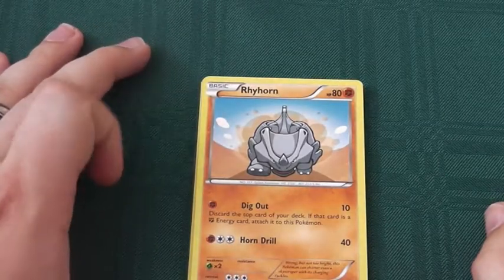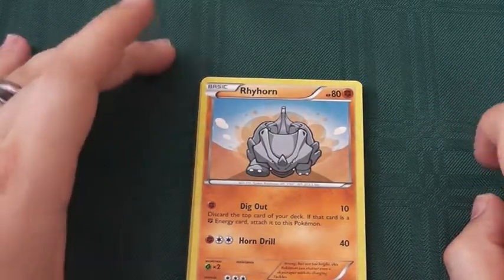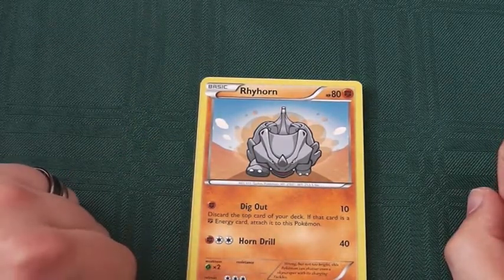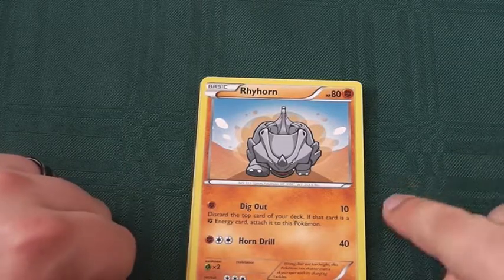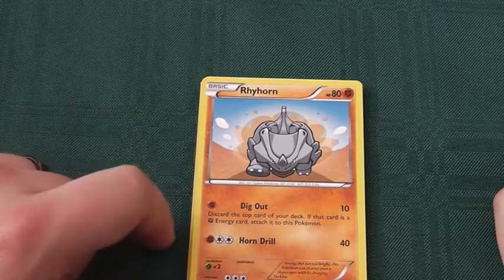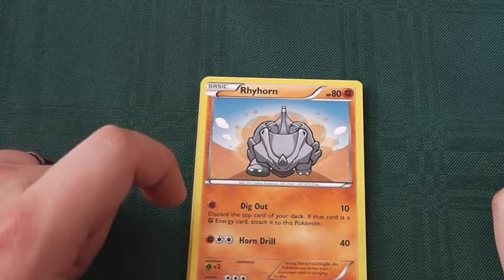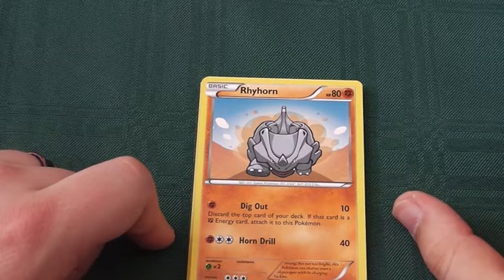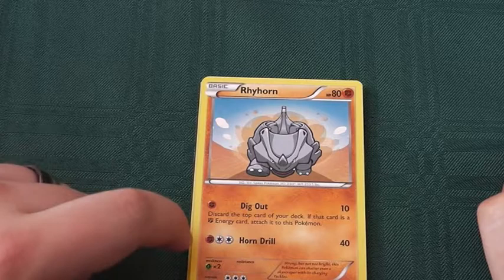Rhyhorn, classic. 80 health, fighting type. Retreat cost of 3, quite hefty. 2 times weakness to grass. 1 fighting energy, Dig Out: 10 damage. Discard the top card of your deck; if that card is a fighting energy card, attach it to this Pokemon. Not a bad way to thin your deck while dealing 10 damage. Also helps set you up for your Horn Drill attack.